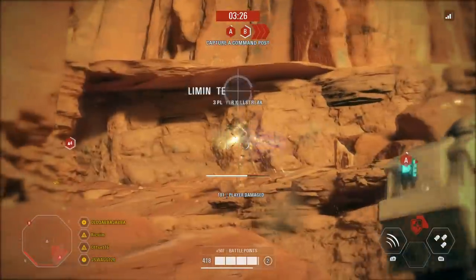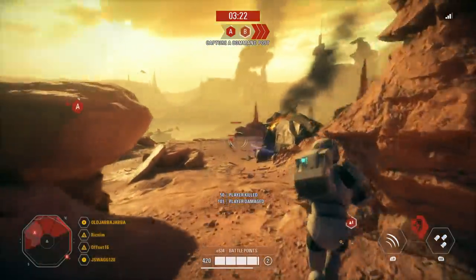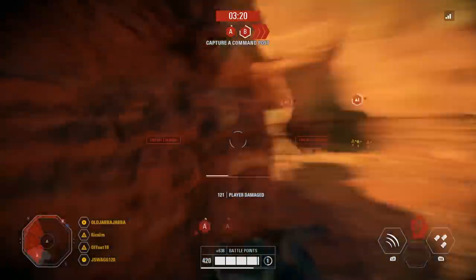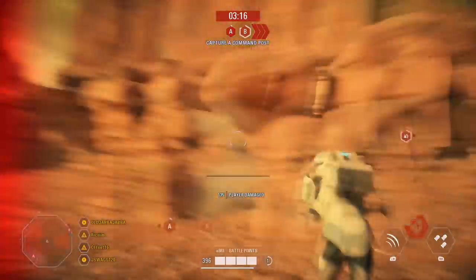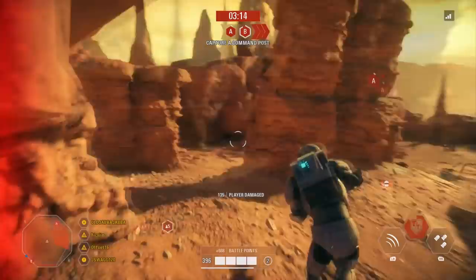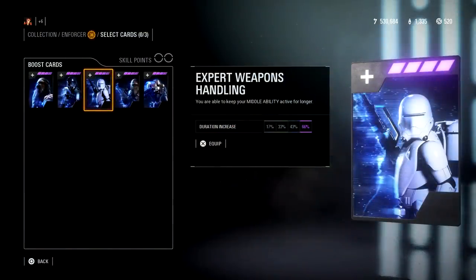Now that we've covered the Commando's abilities, let's talk star cards. This will be easy because I'm recommending the same setup regardless of game mode — they have a very obvious strongest loadout. The first card is Expert Weapons Handling, which increases the active time of Battle Focus. Instead of 10 seconds, Battle Focus will remain active for nearly 17 seconds — a huge increase that makes an already top-tier ability even better.